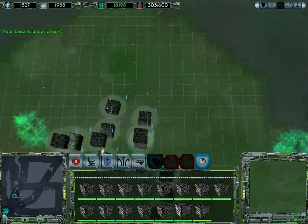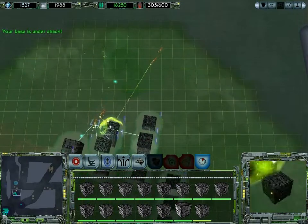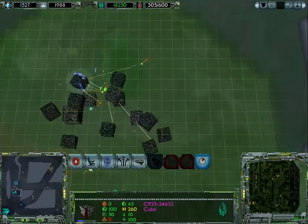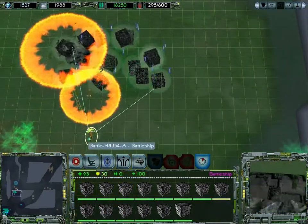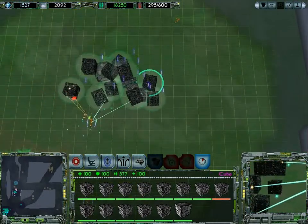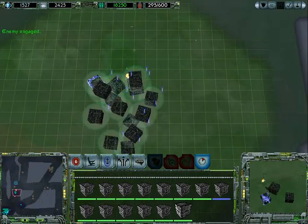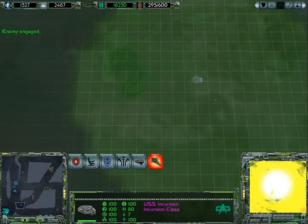We have weapons level 3, so we should have an advantage here weapons-wise. Well, our engines are disabled but that's okay still. Remodulate shields. Unassimilated species engaged - proceed. We serve the collective, still continuing this way.